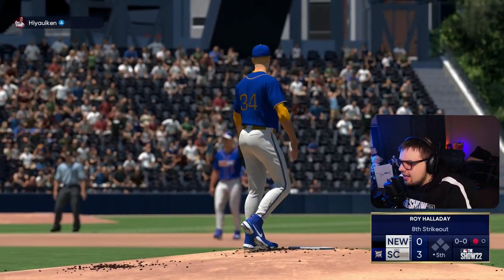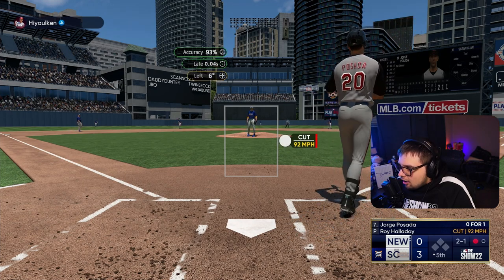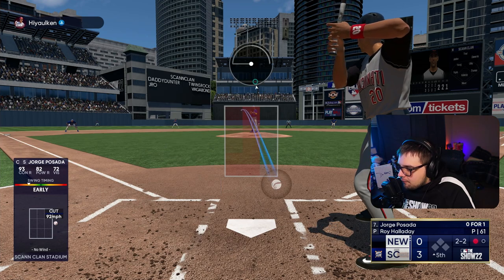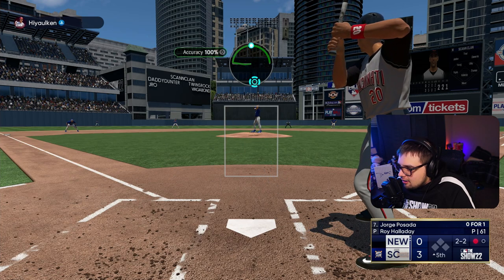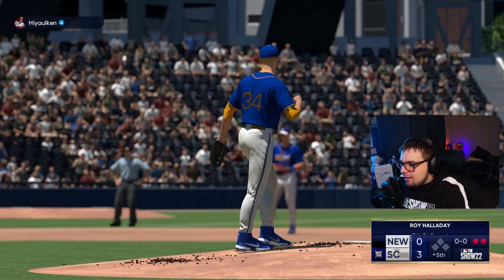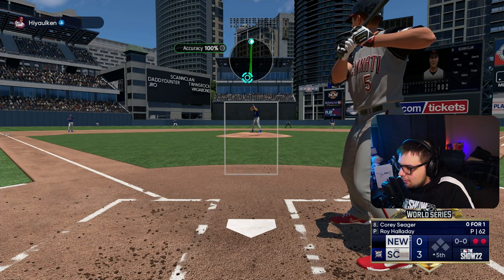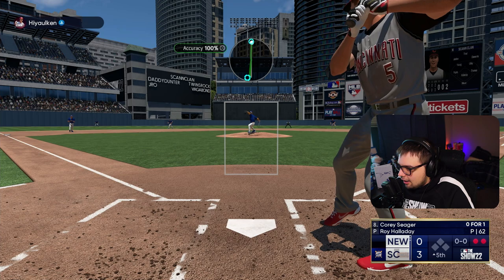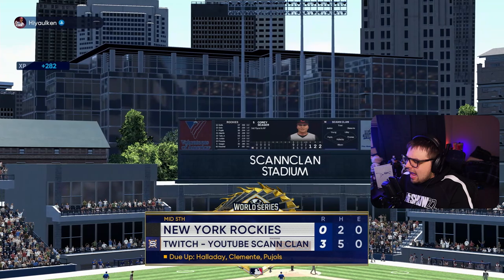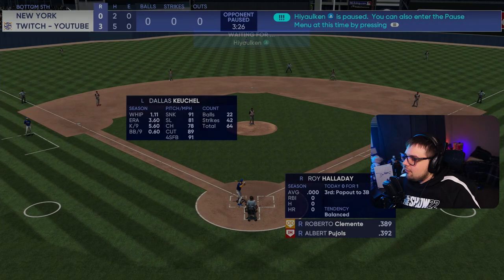Good pitch - the inside cutter. Let's see if they're willing to expand that strike zone. Yes they are. This is where it gets tough with Halladay's fastballs being the same speed - you've got to use that splitter as a second pitch. They were dialing up for a fastball and got the splitter instead - stupid early on it. Bang, Roy Halladay strikes out the side again - 10 strikeouts in five innings!